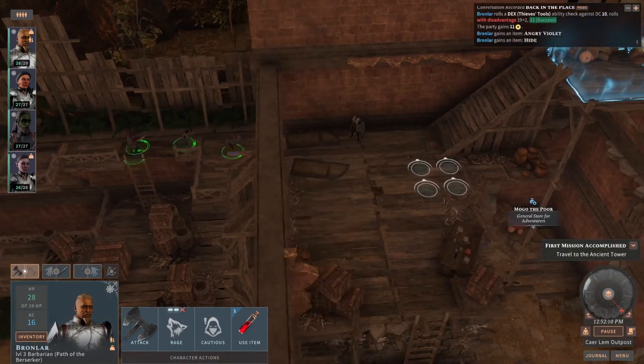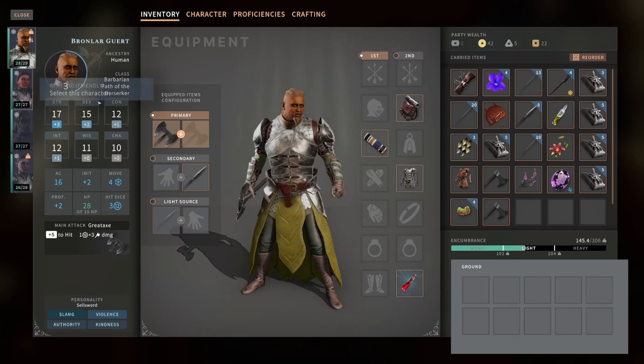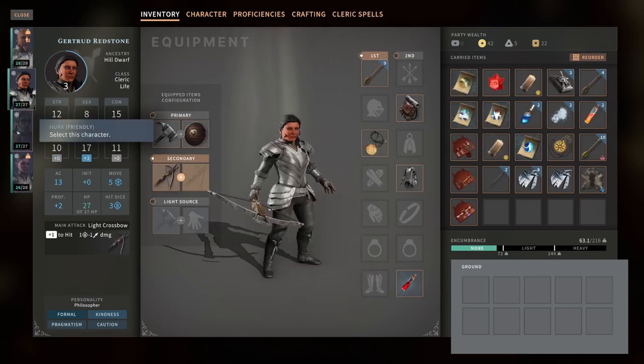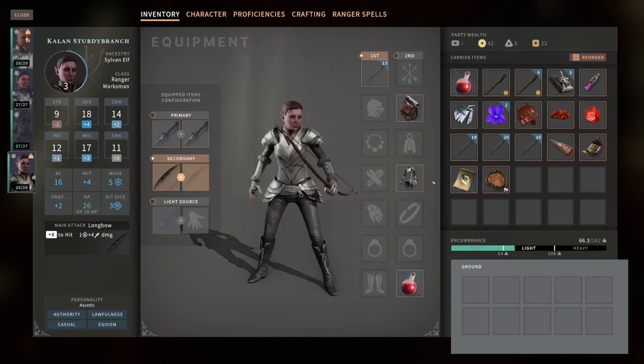Could sell that armor I just got. I don't think anyone else can make use of it. I should do a quick look and see what everyone's got. Obviously Bronlar is fine — got that scale mail. Gertrude has scale mail too, didn't realize that. Herc has magnificent leather armor, which... I mean, it's fine. 'Magnificent' is quite the word for it — it's not really that great. And I guess everyone's got scale mail. Kind of crazy, actually.